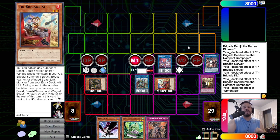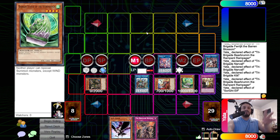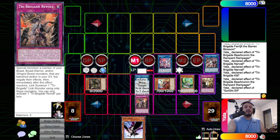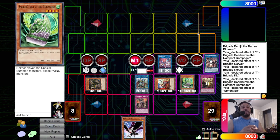We have not normal summoned yet, so we go ahead and normal summon the Barrier Statue and put it right over here. Elf is protecting both our Double Dragon Lords and the Wind Barrier Statue — they cannot get Impermed or Chaliced or anything like that. Now set a copy of Revolt. This is our end board. The opponent cannot Dark Willow anymore. Evenly Match is covered because we have Oath to negate it, since we control a Beast, Beast Warrior, and a Winged Beast. They cannot special summon anything but Wind Monsters.